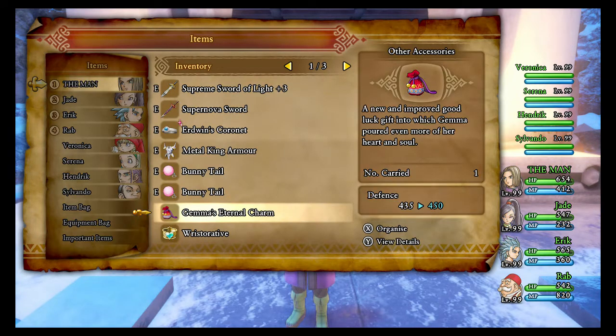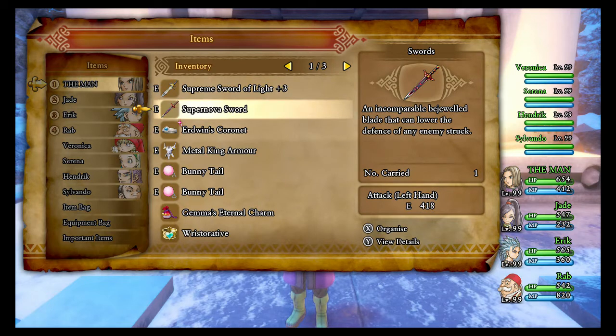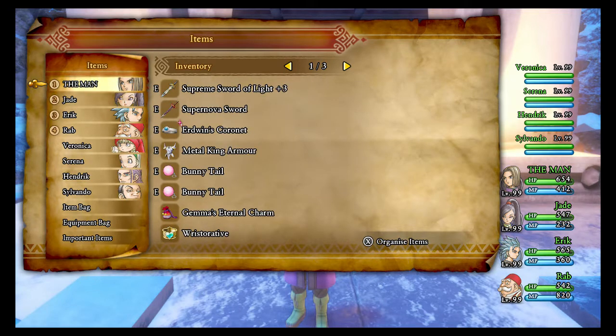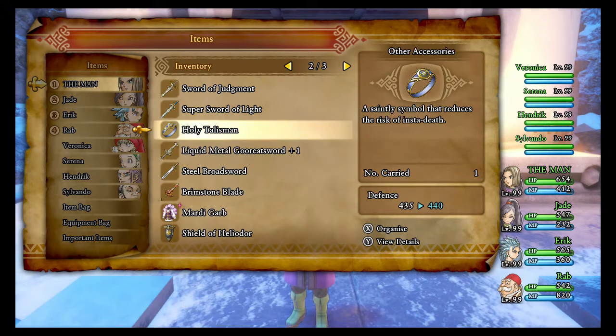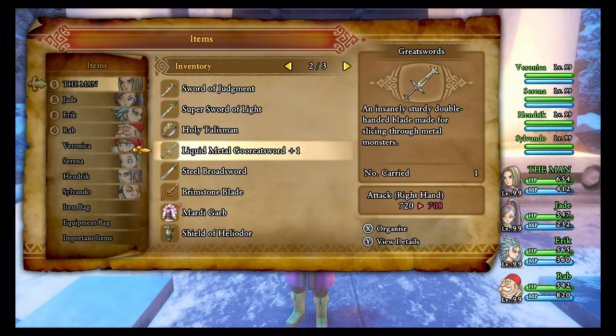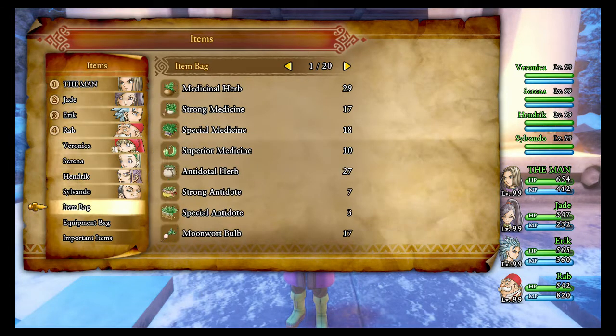Supreme Sword of Light — that is the best sword you can get. And I'm almost finished with Justin's trial; there's only one more thing I have to do for that trial, and it's pretty easy. I do have to farm up some redwood to get some of the best gear. This is the best equipment you can get.